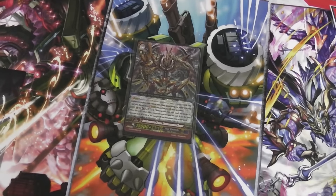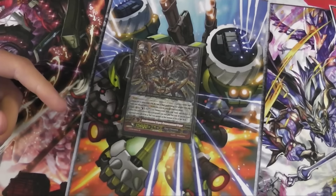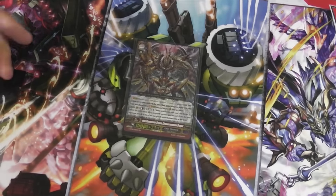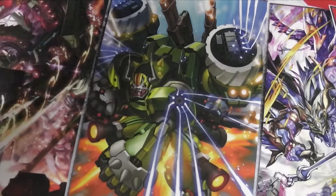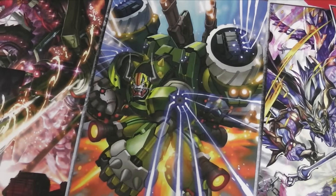One Chrono Jet Command — I pretty much just use this for Metallica Phoenix, but if I do have to use him, he's there as a side card. It puts pressure on your opponent — if it hits, it sends all your opponent's units to the bottom of the deck.